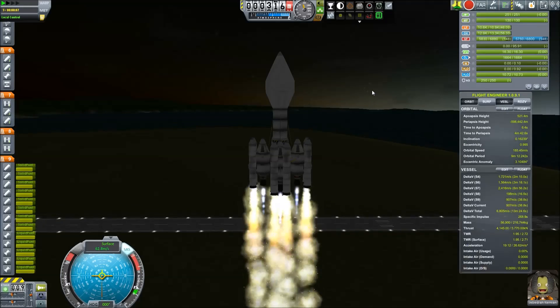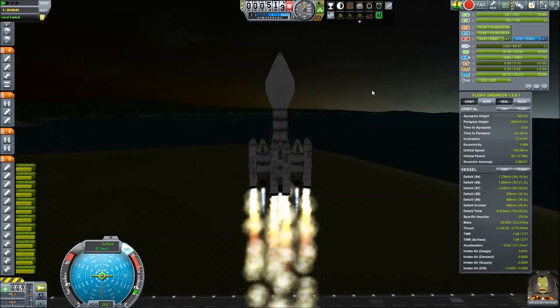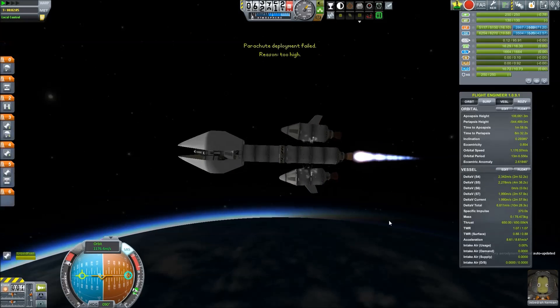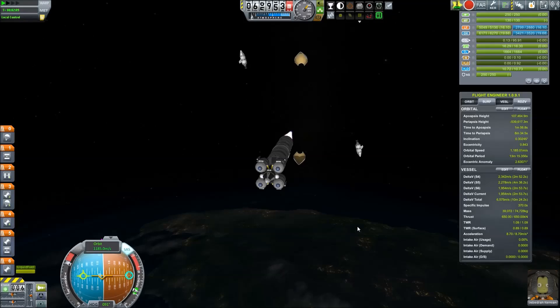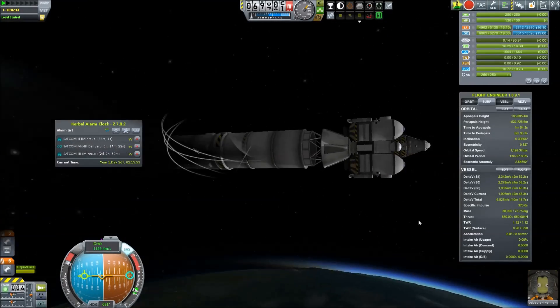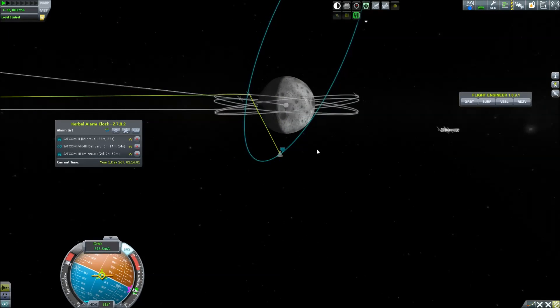While setting up the Minmus satellite network, we got a contract for the Mun. So Jebediah makes his merry way once again towards the Mun to be the first one to take a step there like he did years ago. The contract states we're supposed to take some science from the poles.